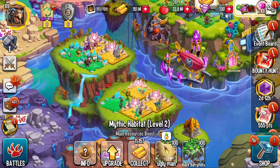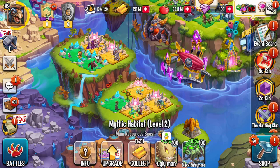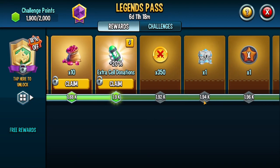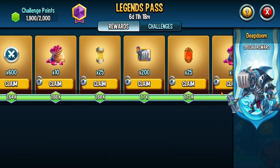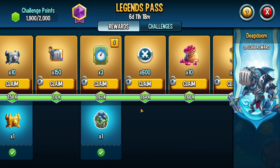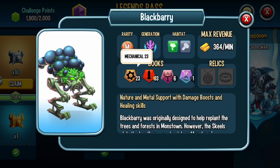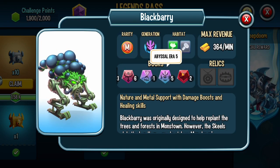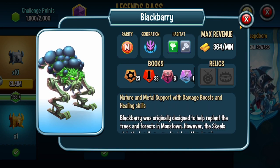Welcome back to another short monster review. Today we're doing the newest legend past monster — the free one, Blackberry. You get him at level 6.2, and he's pretty cool. He has some good books, especially abyssal books, so if you're trying to complete some books, he's very good for that.